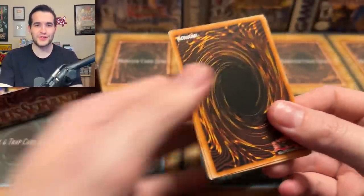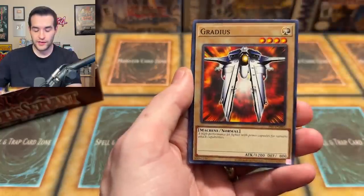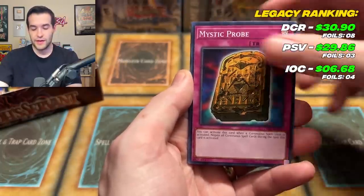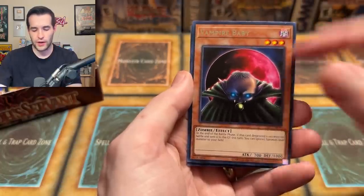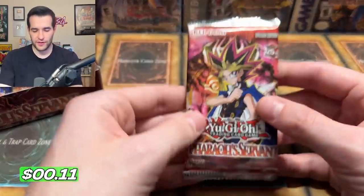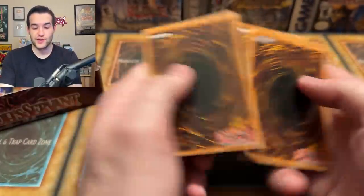This has been probably our best opening so far and we've only pulled three foils. I think this would win even if we pulled nothing else. Solemn Wishes, Gradius, Shadow of Eyes, Mystic Probe, Reign of Mercy, Vampire Baby — also very creepy. Didn't this used to be Red Moon Baby? Yeah it did. Insect Imitation — I don't know why they changed that. Pharaoh's Servant has been good, but will it continue? Will it be insane?